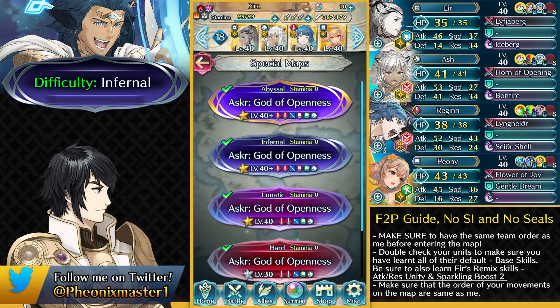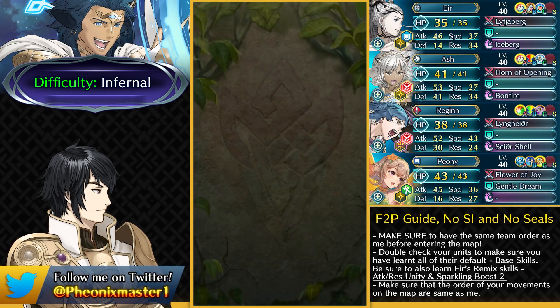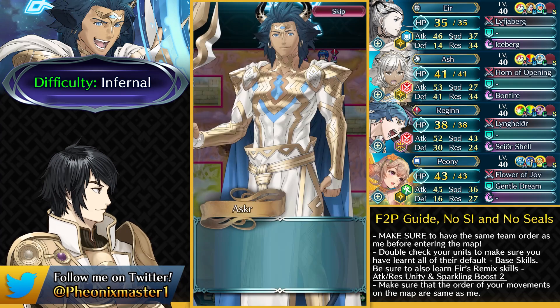What's up guys, I'm PhoenixMaster1 and welcome to my Asker free-to-play guide for Abyssal, Infernal, and Lunatic. For the Infernal difficulty, we don't really need anything else than the story mode units and you don't really need any kind of skill inheritance or sacred seals on them, just their base kits.